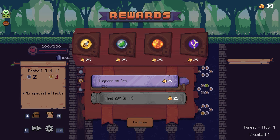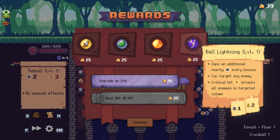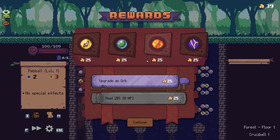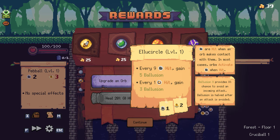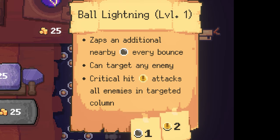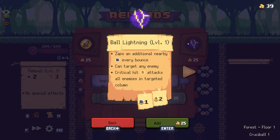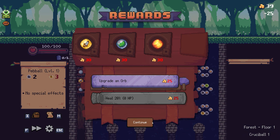Here is the end-of-combat screen. My money is up in the top right. I can choose to upgrade one of my current orbs, buy a new orb, or heal myself if I need to. I love this ball lightning — it zaps an extra peg every time it hits something. I'm going to buy it, and that's all the money I have for now.